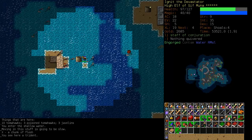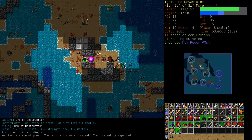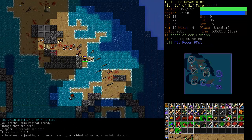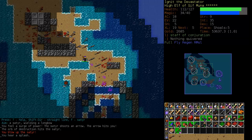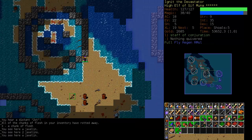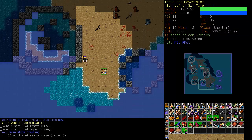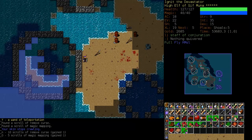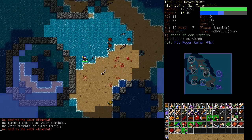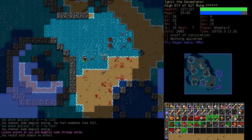Now it's a safe staircase — down we go. Just orb the crap out of everything. Reapply our buffs. I picked up a wand of teleportation which is more or less worth it on its own. We really need methods of escape and we were almost out of teleportation scrolls. Channel, channel, channel, channel. It's Louise again! She definitely sees me now and we're point blank.